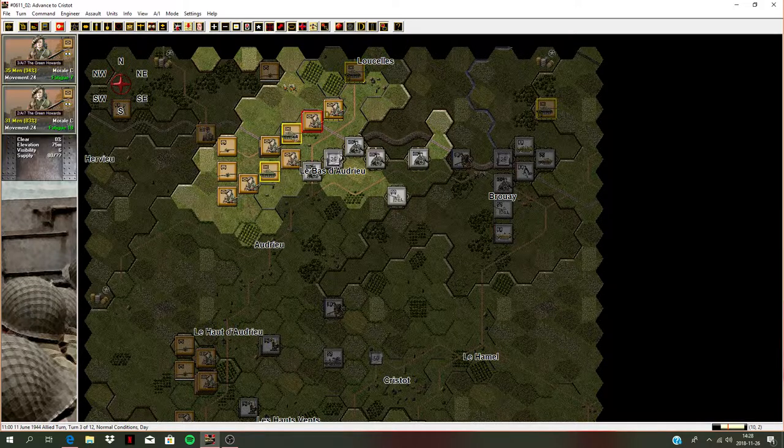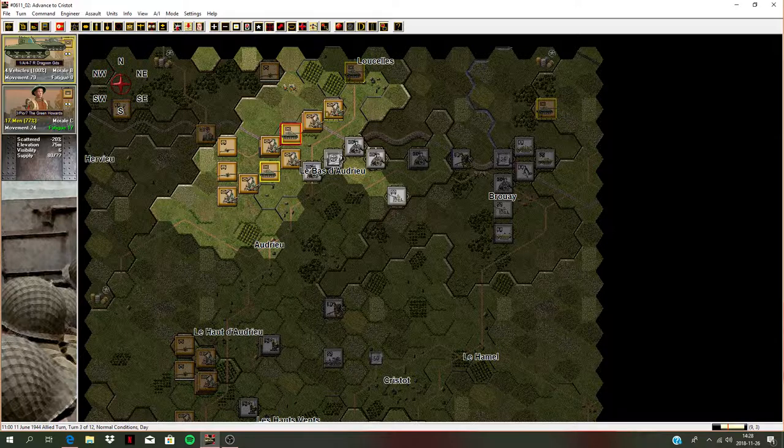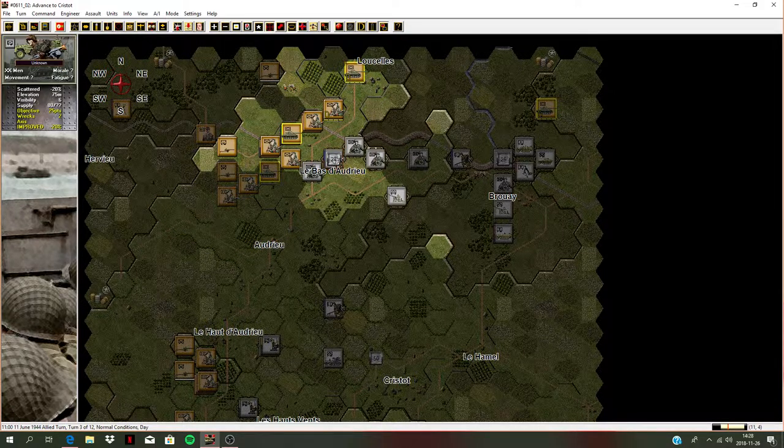We've got some tanks pretty close to this Tiger. Let's see if we can shoot at it - we knocked it out! I don't think Wittmann died there because historically he survived this battle, but we did take out his Tiger. So no more Tigers here - that's good.